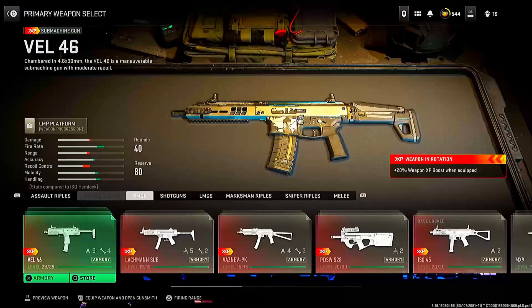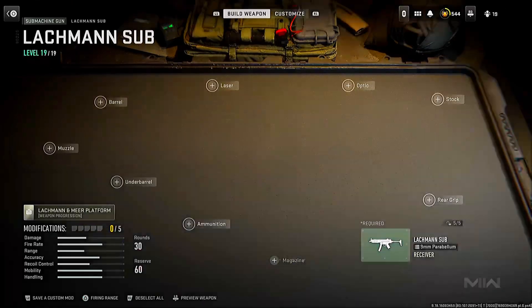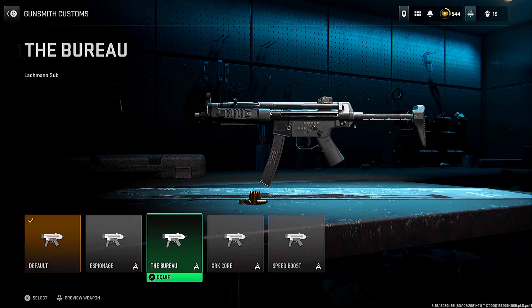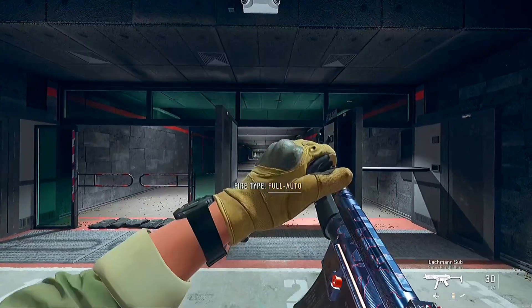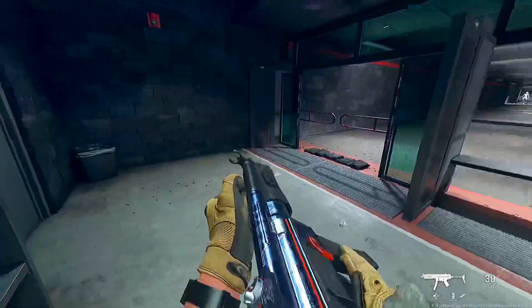You can also do this on the Lachmann Sub — just go to the receiver, press on skins, and go over to XRK Core. You can put all the attachments on and make your own blueprint. This also works on a couple of different weapons such as the GS Magna, the RPK, and the STB.